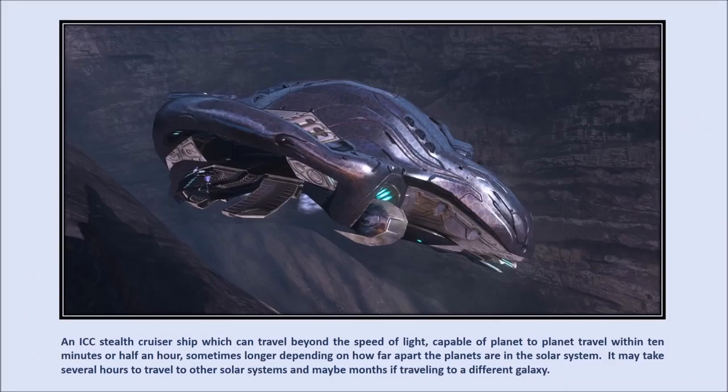An ICC stealth cruiser ship, which can travel beyond the speed of light, is capable of planet-to-planet travel within 10 minutes or half an hour, sometimes longer depending on how far apart the planets are in the solar system. It may take several hours to travel to other solar systems and maybe months if traveling to a different galaxy.